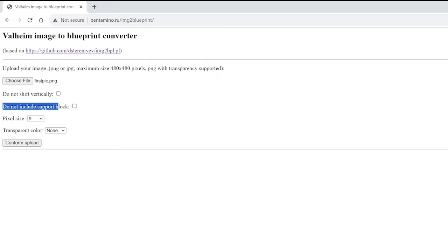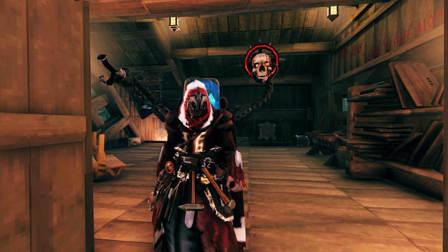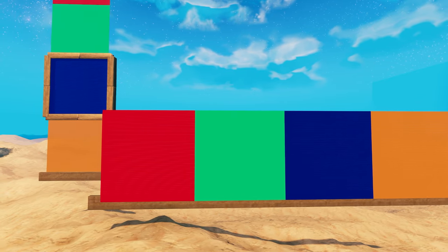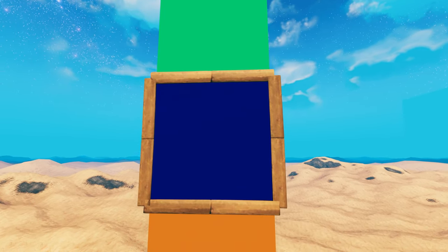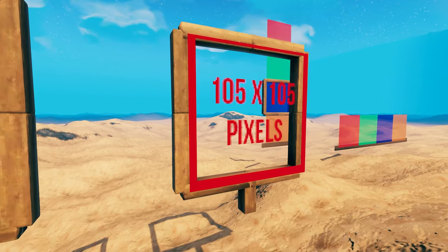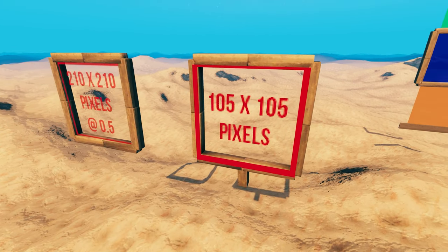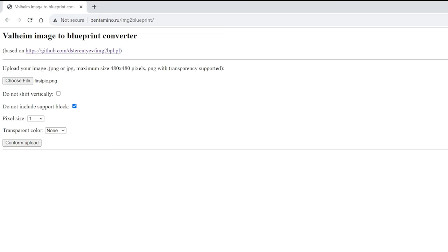The support block is a 1m wood pole that can help with placing them, but if you don't want it you can check this box. Now the most important option: pixel size. This is how we can control how big our picture will be in game. 9 is way too big, trust me. At a pixel size of 1, each 100-pixel square is just a little less than 4m, which means it fits exactly inside a 4m wooden frame. So if your image is 200x200, you could use a pixel size of 0.5 to create an image of that size. Once everything is set, hit confirm and upload, and in a couple of seconds you'll download the blueprint file.